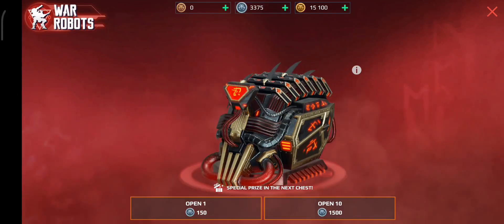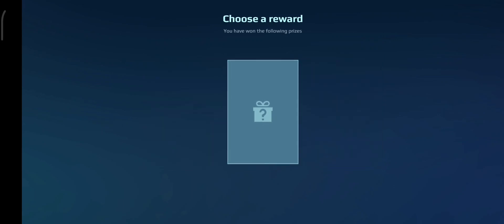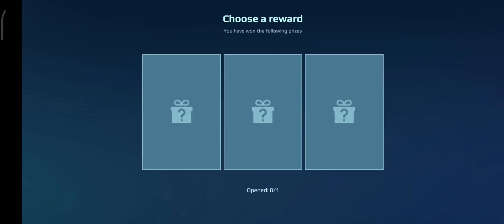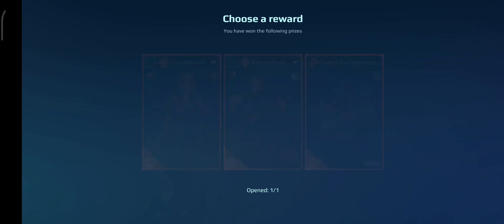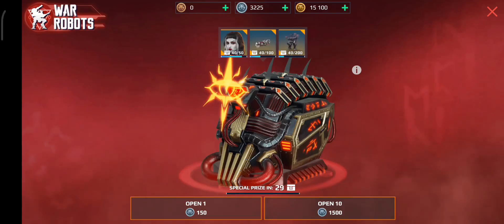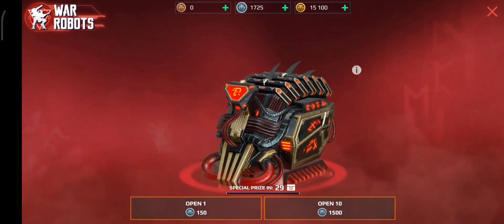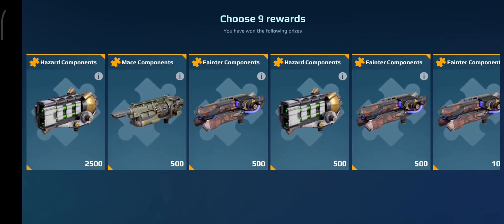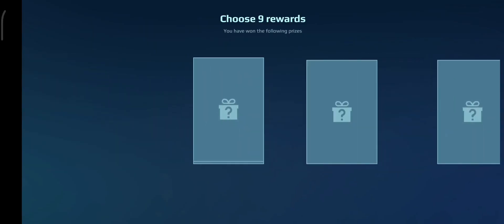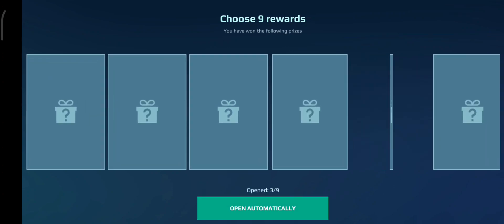Special prize — please just be something good. What have we got? Oh my gosh, that's so bad. Really? I don't even want any of it. I genuinely would have probably preferred the components. How have I not gotten another special prize? I'm close as well — actually, I'm not that close. I think I'm like five or six away. That's a shame, because I'm not going to be spending any money on getting coins for this.